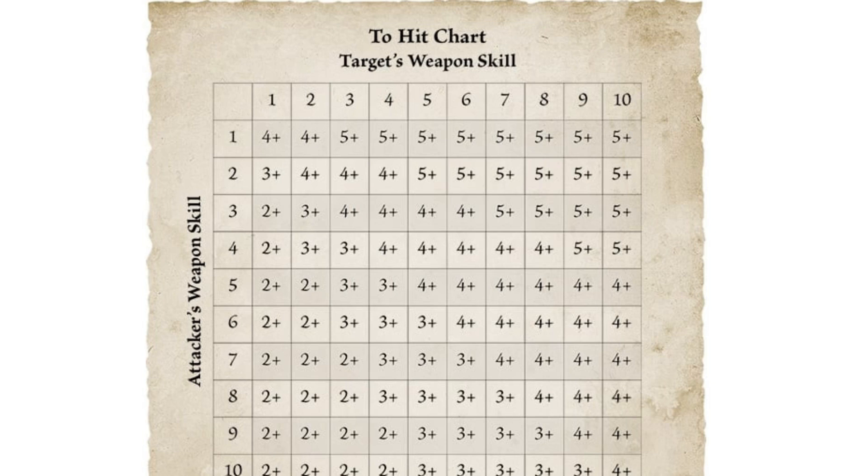Taking a look at the chart, it looks like nothing will ever be harder than hitting on a five — there's no hitting on sixes; the worst you can get is a five. And the lowest goes down to two. Someone let me know if that's what it was previously or if there were sixes to hit. Looking at it again — if you have WS4 versus WS4, five, six, seven, or eight, it's a four to hit. Someone into math can maybe break that down for me. This is exactly what I meant: rather than a straight equation, we've got the chart.